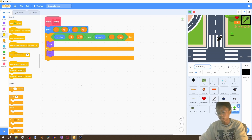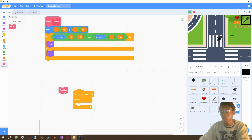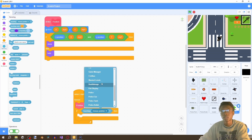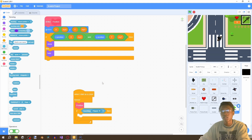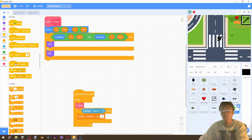Go to the explosion sprite and copy from there, then change the broadcast to 'health pickup.' Next, when I start as clone, in a forever loop, position the sprite. If touching player, change health by 10 — spawned fairly commonly, so we don't want to give the player too big an advantage.